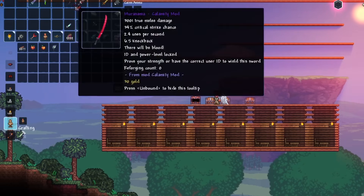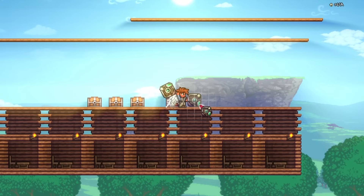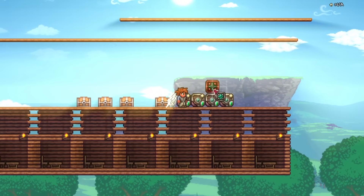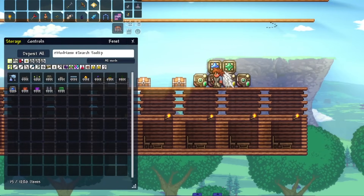And if you're tired of organizing your chests, then install the Magic Storage mod, which adds items you place together to create a storage system. Really practical for crafting and organization.